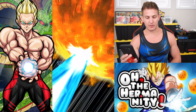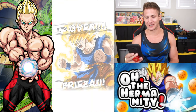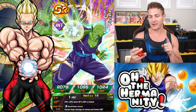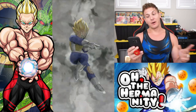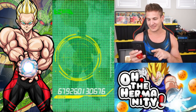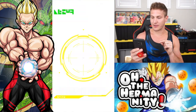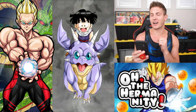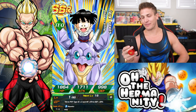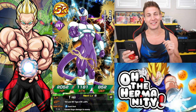Here we go, base Goku. Screen break — now we're talking, now we're cooking. Here comes Wicked Bloodline Cooler. Oh, got the new Vegeta! That's good, got the new Vegeta. Who else can we pull? Come on, Cooler, show up. Such a garbage SSR — friggin' Gohan on Icarus. Oh, I saw the tail and got excited for a second.